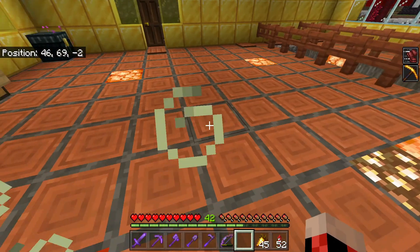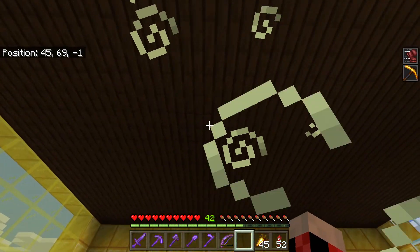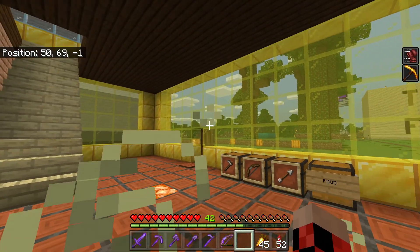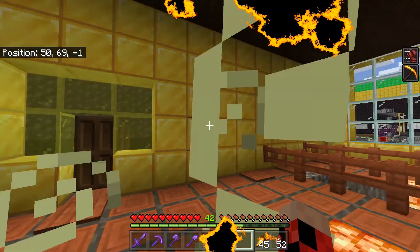They are trapped inside this building until I give them membership. We kept the floor design the same as before, and the ceiling is basically the same. That's pretty much it for the Welcome Center.